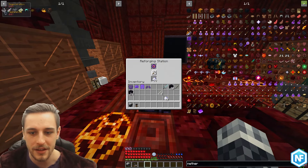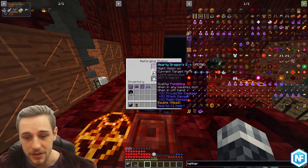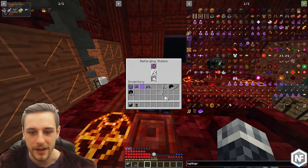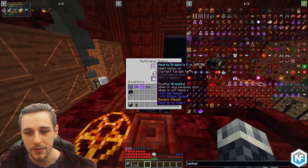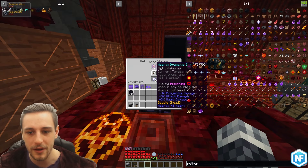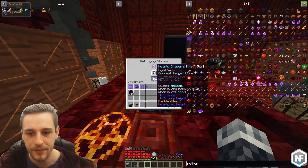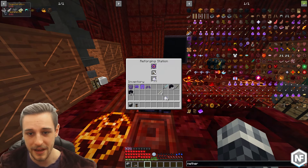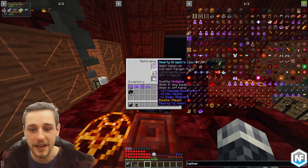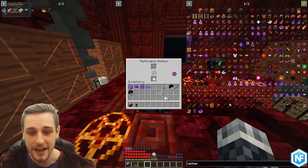Undying is going to make us a lot stronger. People often ask me how I have so many hearts — making sure you have the best qualities in your baubles is how you become as powerful as you can possibly be. Punishing is also good for damage, but undying is far better. We're not getting very lucky here, but rather than give up and accept the second-best option, let's keep going... and lovely — we got our undying quality!